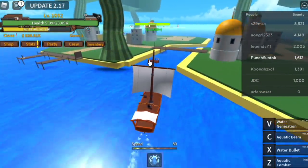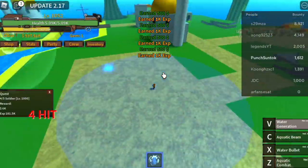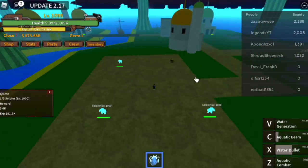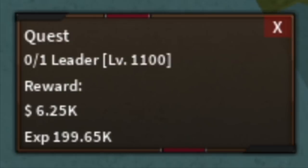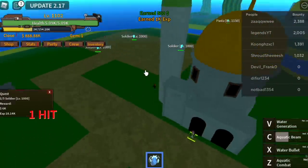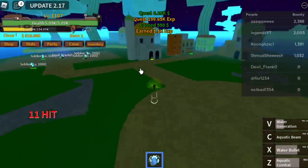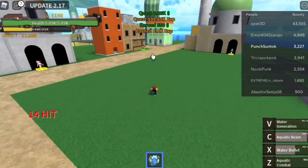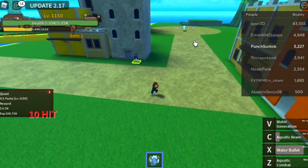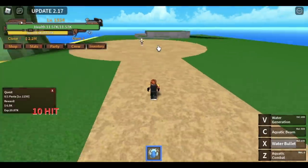Go to Bubble Island and start by defeating the soldiers — you need to defeat 5. Use your V skill, wait for one to spawn, and use your C skill. Do this until you reach level 1100. The Real Water Style is very strong. Next up, the leader — use your X skill, dodge, and C skill. Alternate between the leader and soldier to level faster until you reach level 1100. At level 1150, proceed to Pacifista — use X skill, V skill, then X skill and Z skill. Goal is level 1325.